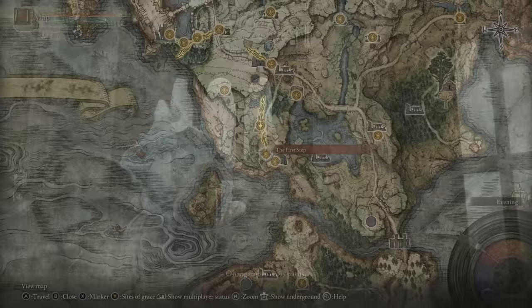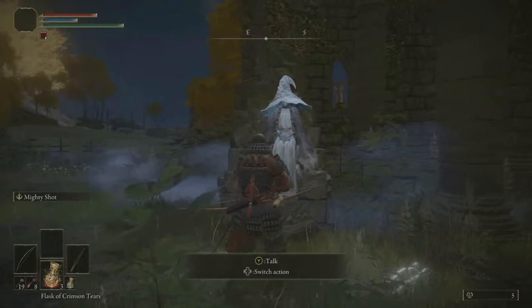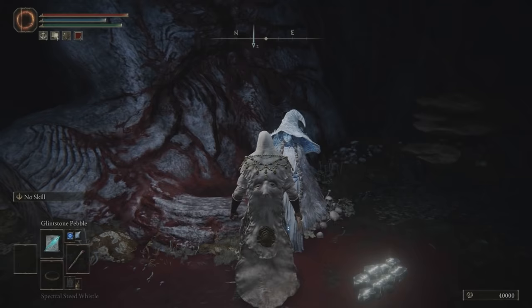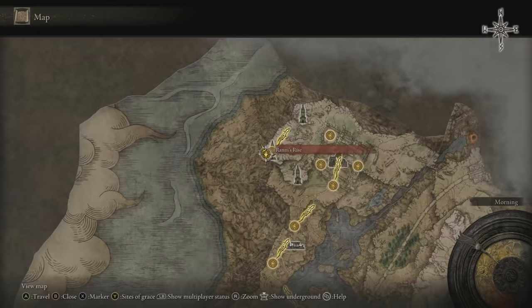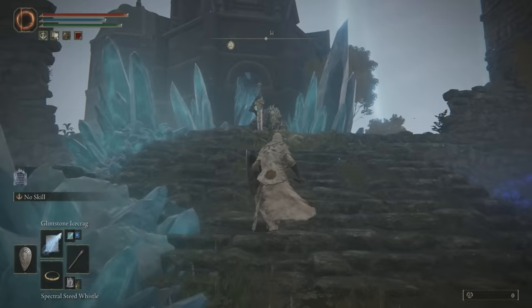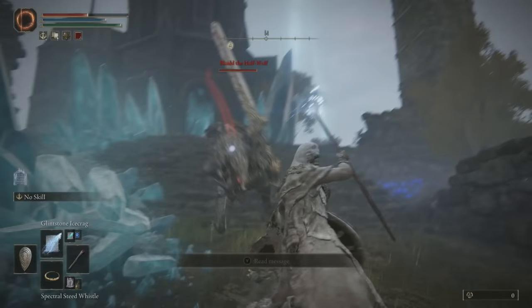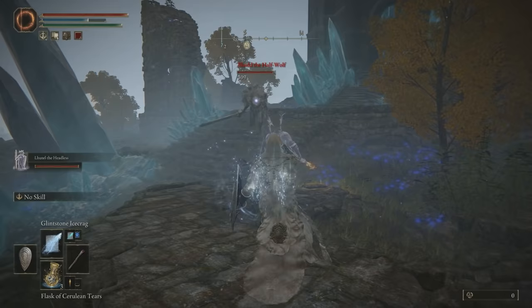You meet her for the first time over at the Church of Ella after you get your mount. If you just return back to the Church of Ella, you will find her sitting on the ruins. You can then encounter her again over at Ranni's Rise, which you enter after defeating the Royal Knight Loretta. Once you've completed her quest line and return back to Ranni's Rise, look who will be outside — Blyde the Half-Wolf is here and he's not on our side this time around.